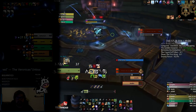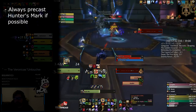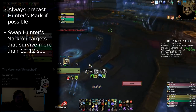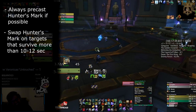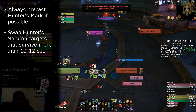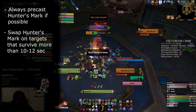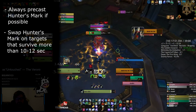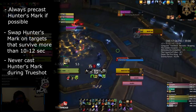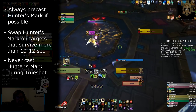Let's quickly go over Hunter's Mark usage. You should always apply Hunter's Mark prior to entering combat if possible. If you have to swap it mid-combat, the add you're swapping to must survive more than 10-12 seconds, else it's a waste of GCDs and potential damage. In Battle of Dazar'alor, for example, the Sirens on Blockade don't need a Hunter's Mark generally, but the adds on Grong should have one since they last about 20 seconds. You should also never cast Hunter's Mark mid-Trueshot — the wasted GCD is too much of a loss, and that 5% extra damage for 10 seconds isn't worth it.